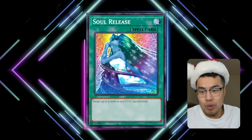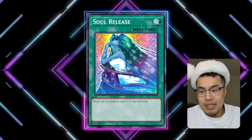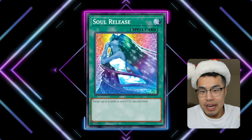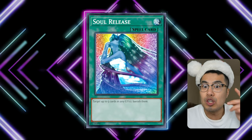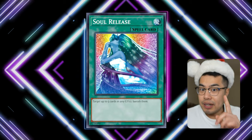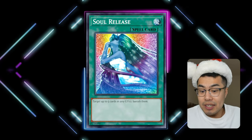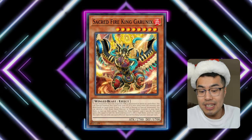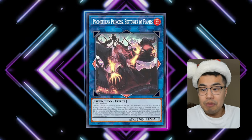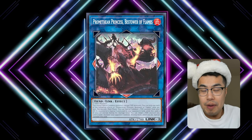Next is a spell card — Soul Release. This card printed nearly 20 years ago in Metal Raiders says: target up to five cards in any graveyards and banish them. This card is exceptionally good against Fire King. Once they get Populous, they literally load up their graveyard with crucial monsters, including Sacred Fire King Garunix and the new Promethean Princess Bestower of Flames.